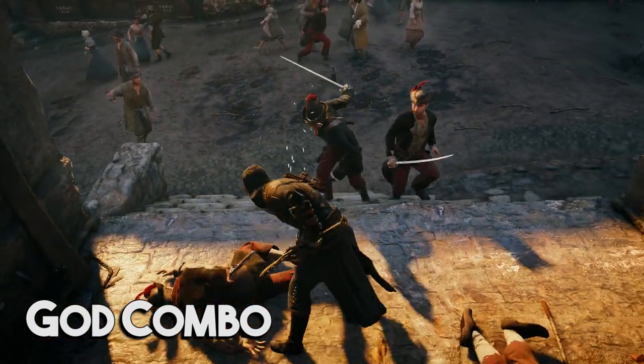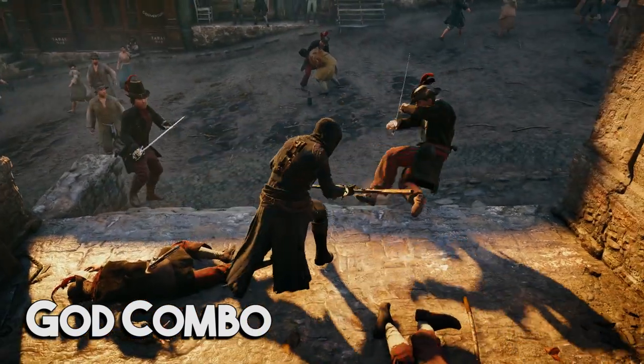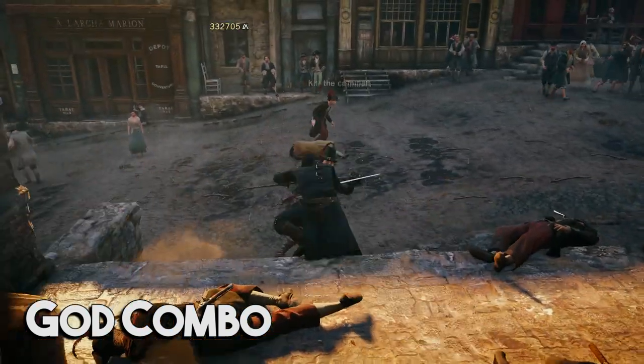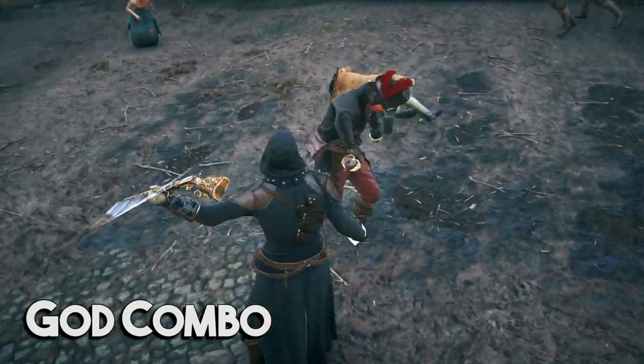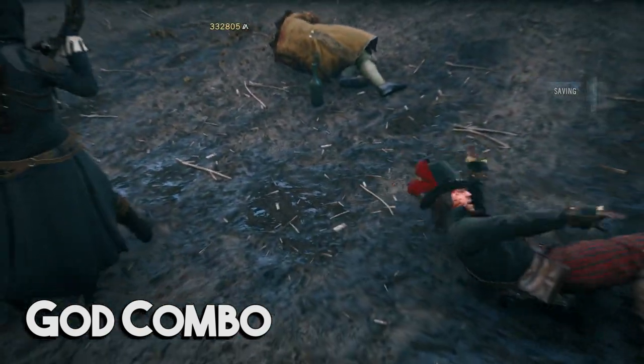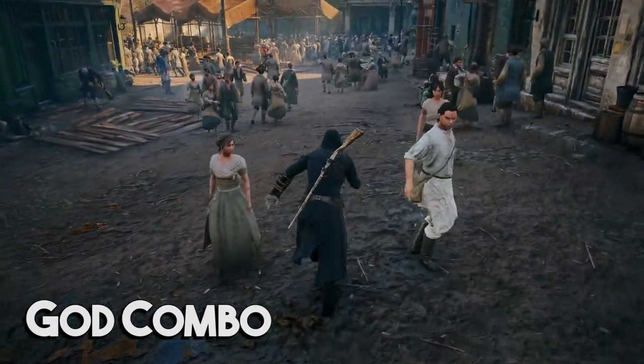The God Combo works with every single one of these weapons. Perfect Parry, Staggering Strike, and a Grounded Projectile will instant kill any guard who can be put on the ground, no matter what weapon you're using. So first of all, you should practice and master this combo, because it should be your standard approach to reaching maximum deadliness in a fight.